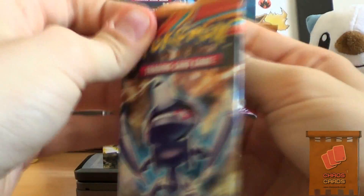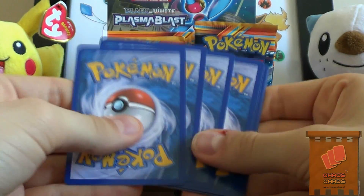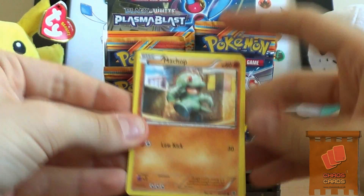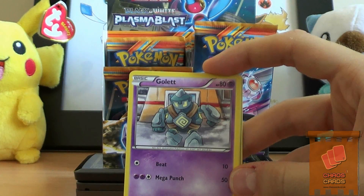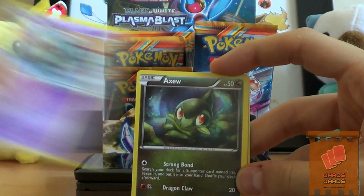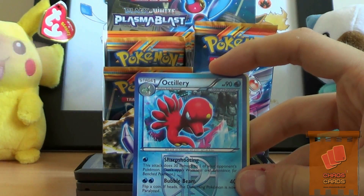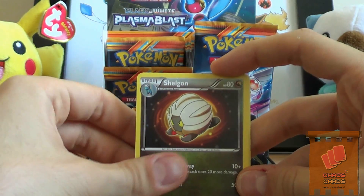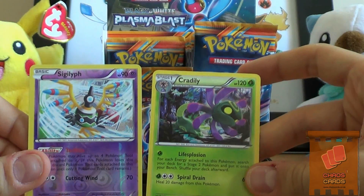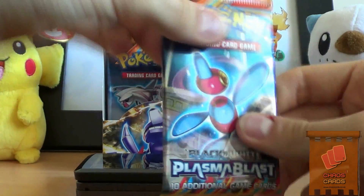That's three holographic cards in a row. We have Machop, Golett, Axew, Karrablast, Dynamo, Octillery, Sheldon, Leap. Oh sweet, Gigalith Reverse. And a Cradily - I swear that's my second duplicate now. Wow.